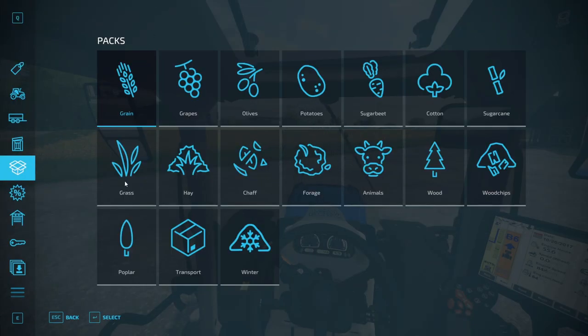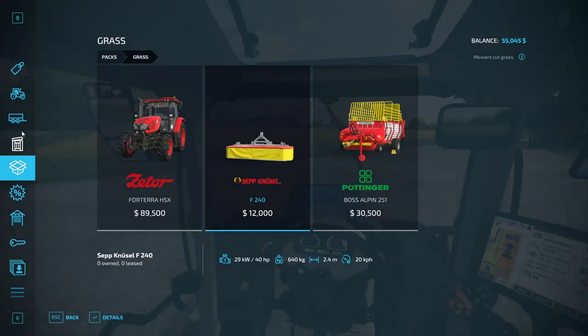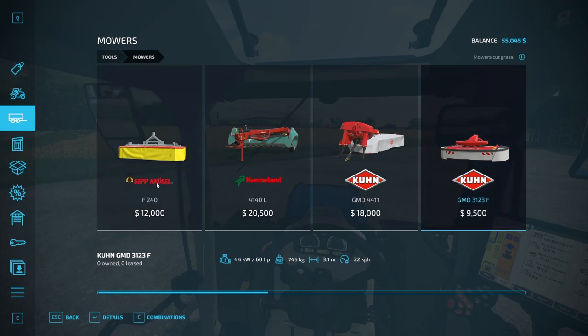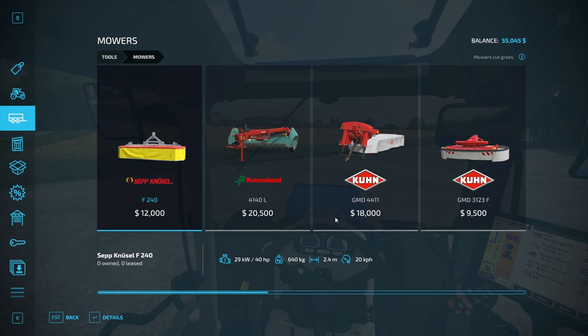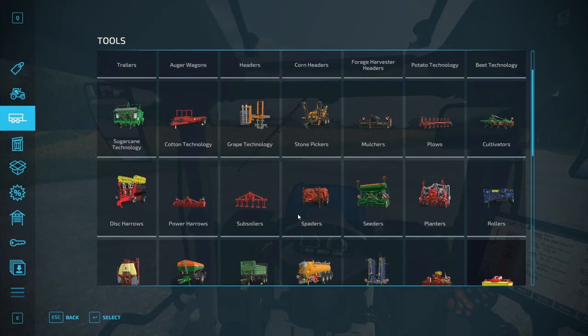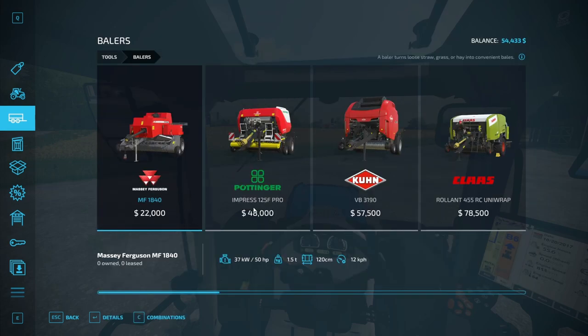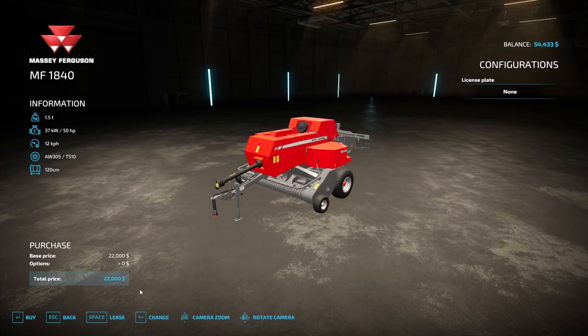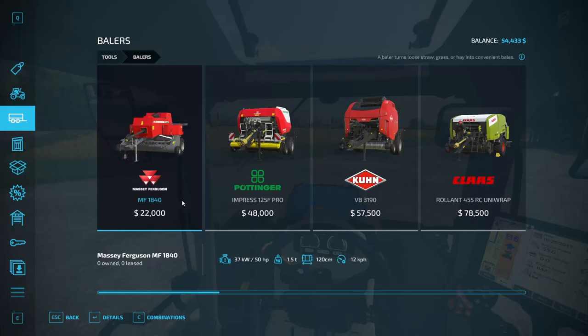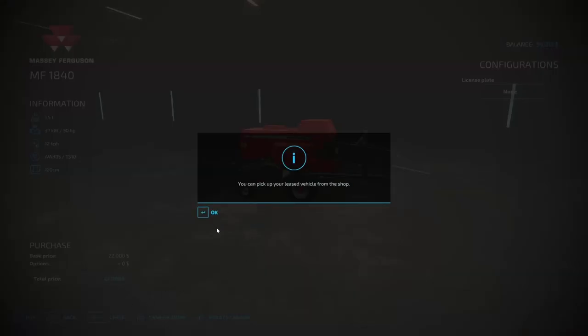So if we go into packs and go into grass work — actually, I want to make sure I get something that's good. Working with this one is cheaper and has a bigger working width, but then maybe it won't be able to have a baler attached to it. We're gonna lease this and then go back into bailing technology. I'm either gonna get this or this — one is round bales at 2,400, this one is tiny square bales. Honestly, it doesn't look like the bale size is much different. I'll lease this and we can see how good it is.